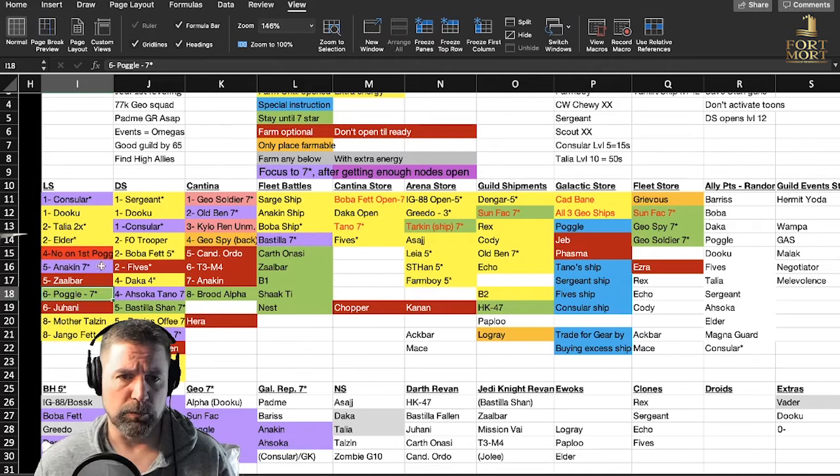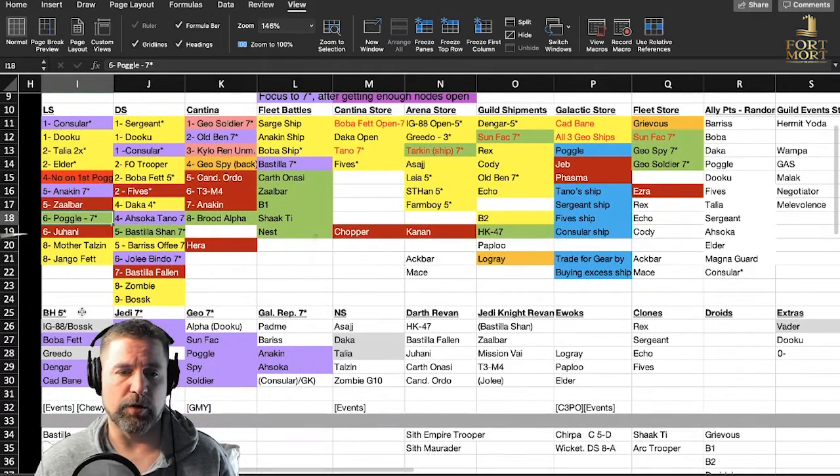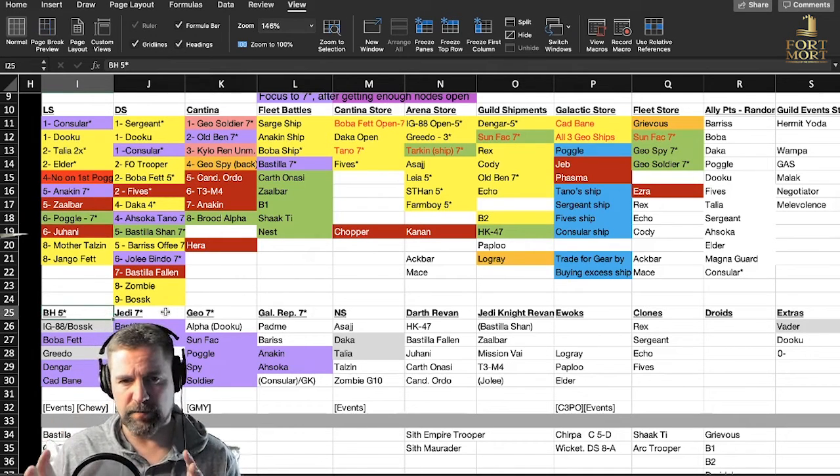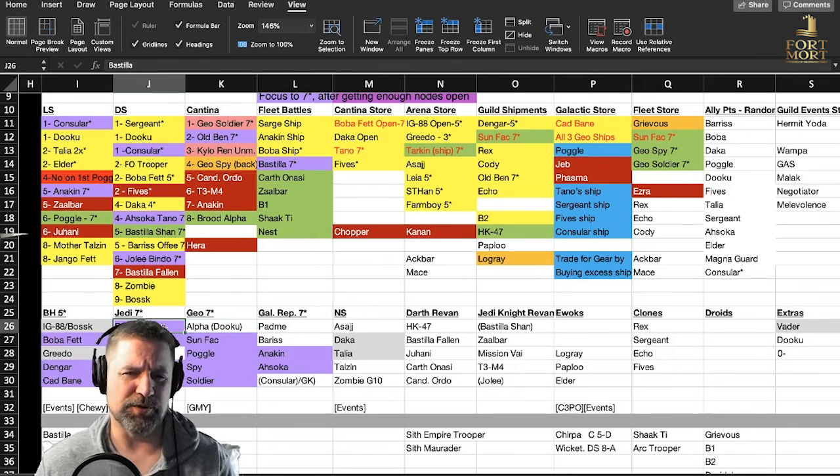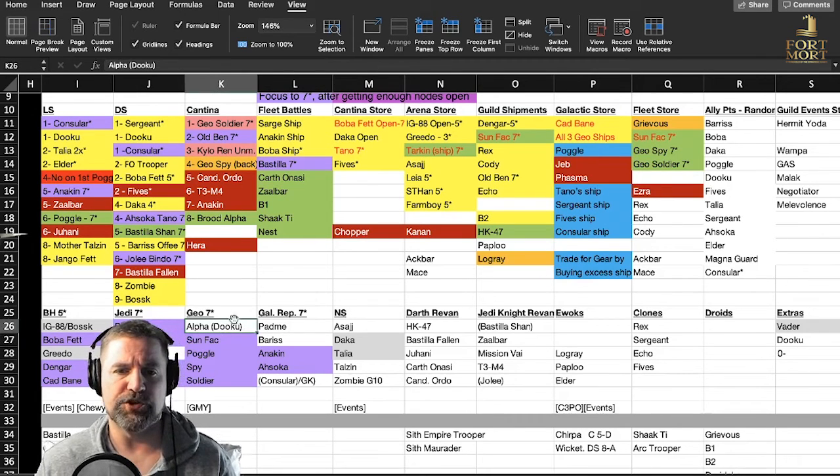The Poggle node — as soon as I get Anakin there, I'm going to start working on Poggle and get him open so I have the Geos available. My goal: Bounty Hunters at least five stars so I can get all the events. I'm not sure exactly where they need to be for the third phase to get top rewards — that's something I'll post when I get there. Jedi: Bastila, Consular, Jolee, Ben, and Anakin for now. GMY will replace Anakin. Consular will be replaced as well once we get to a certain level.